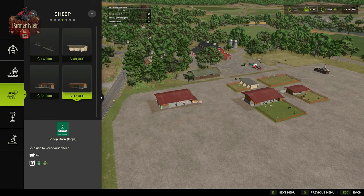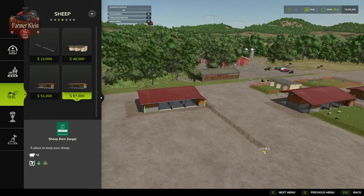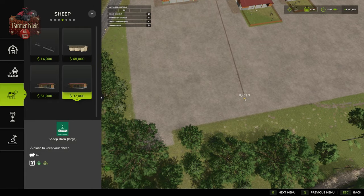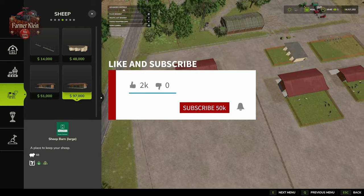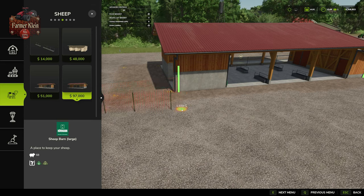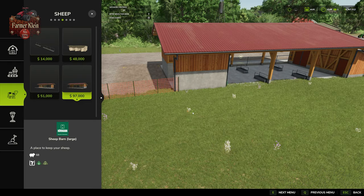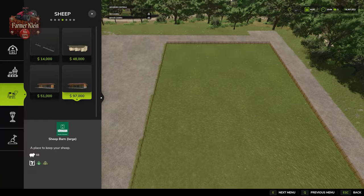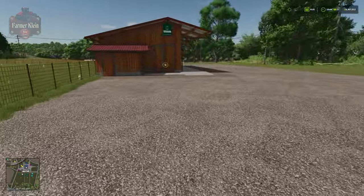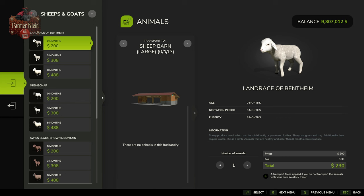Now we have the building down but no fence, because we have the ability to place our fence ourselves. We're just going to build out a big rectangle and bring it back to our pasture — it snaps into place. It asks if we want to plant meadow grass, we say yes, and now we have our sheep barn down with a very large pasture. Coming to the paw icon, we can now see a capacity of 113 sheep or goats.